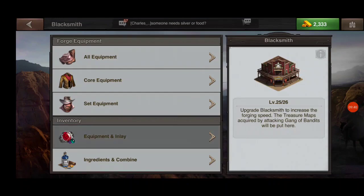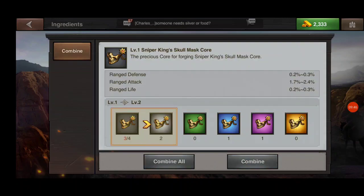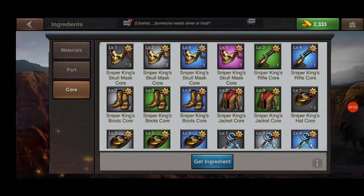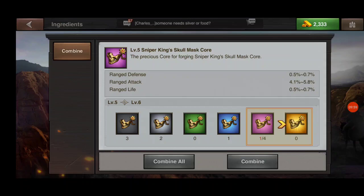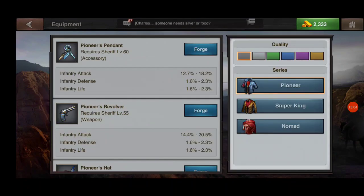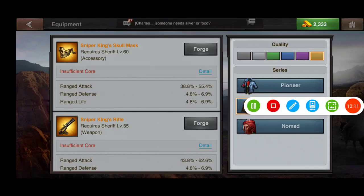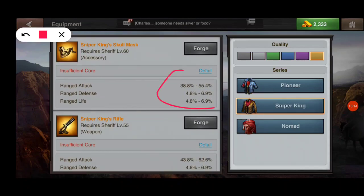If you go back to ingredients and combine and click on core, you can see the same stats we were looking at on the parts earlier for the individual piece. When you go over to the forge to actually craft it — I'll use Sniper King here — you see the possible stats available after crafting.